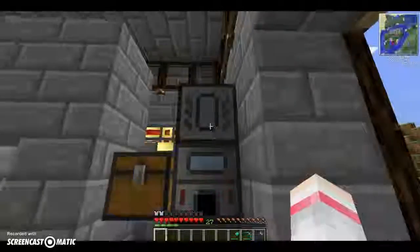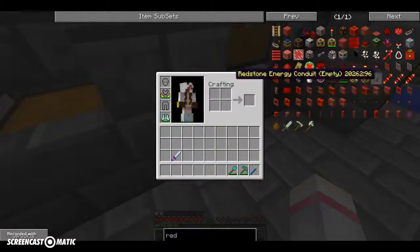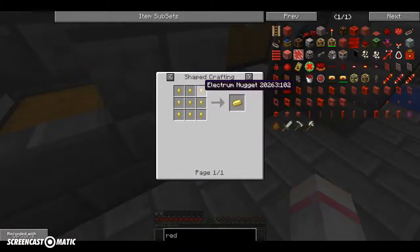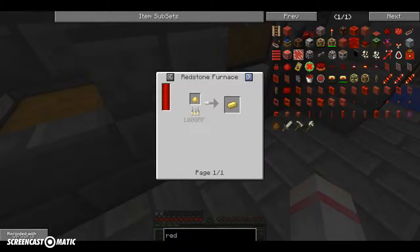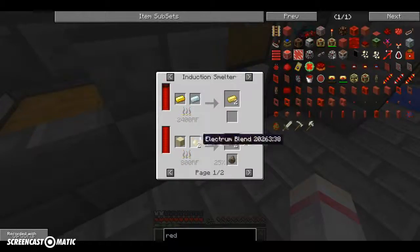I had to make electrum, and I had to mix some things together. I forgot — it was two powders I put together to make that. Oh yeah, that's how I did it. It was so much stuff, I was so confused.